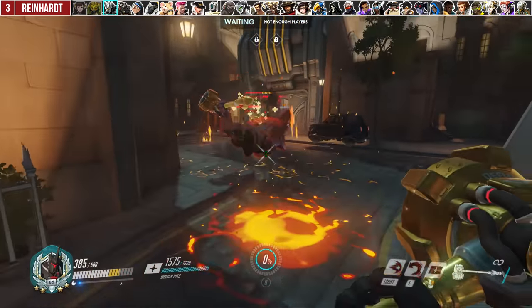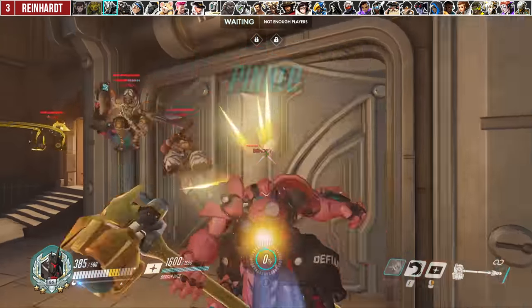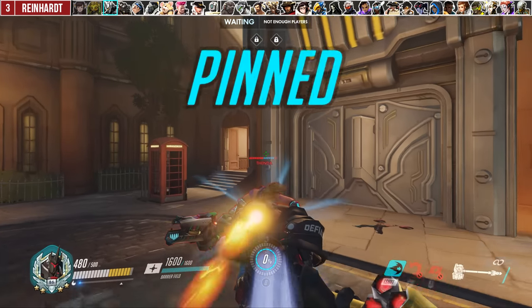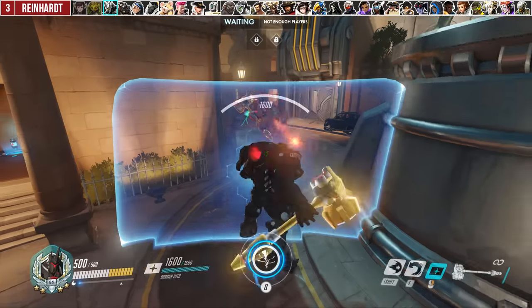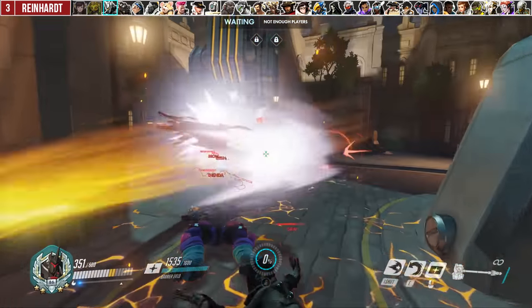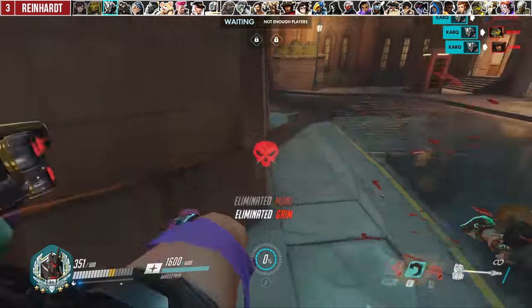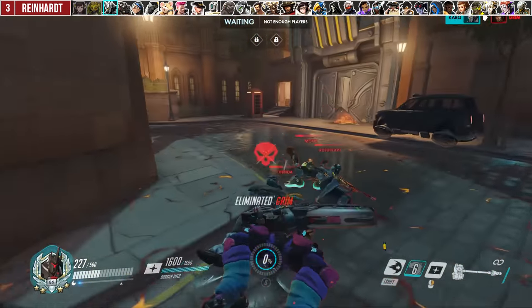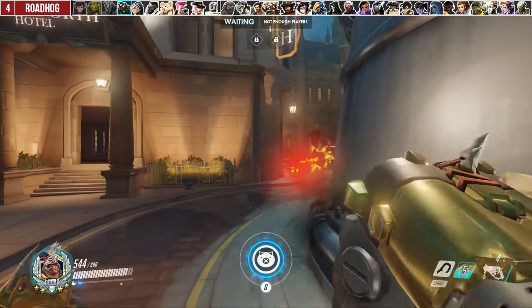A big mistake for Reinhardt after the earth shatter is immediately using their charge. Now there are certainly situations where it's needed, such as shattering a lone tank near the end of its range, but if you land a fatty shatty you'll get a lot more damage done by just swinging away at the bodies. Then maybe at the end of the stun you can go for a cheeky pin if a tank is still alive.